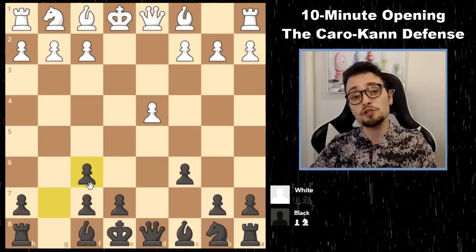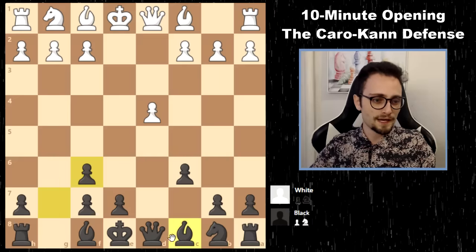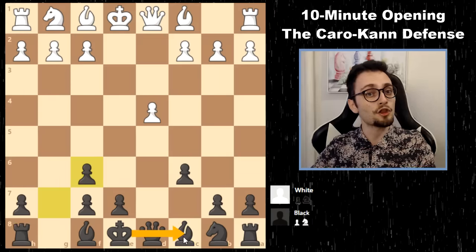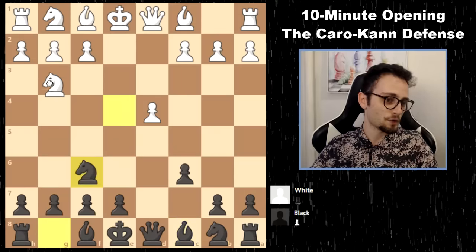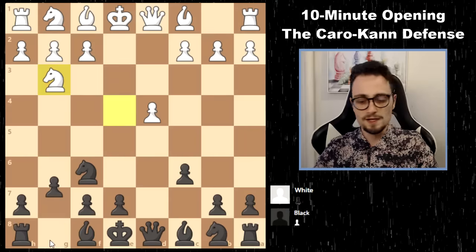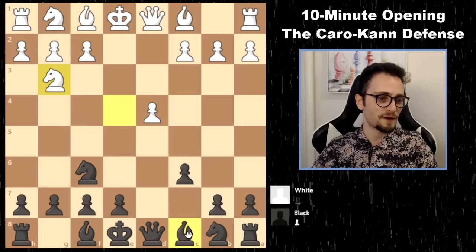g-takes f6 is called Bronstein-Larsen. g-takes f6 allows you to get the open g-file and allows quick queenside development — you're going to try to castle the long way. So knight f6, now they also don't have to take, in which case you just need to develop your pieces.